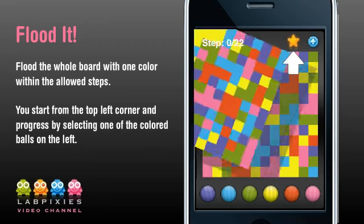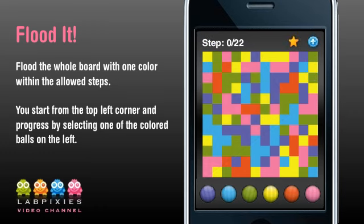On this board, the first square in the top left corner is yellow and it has two green and one blue squares adjacent. I am selecting the green color, and now my selected area will be three green squares.